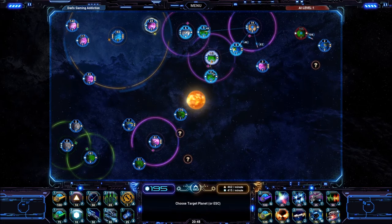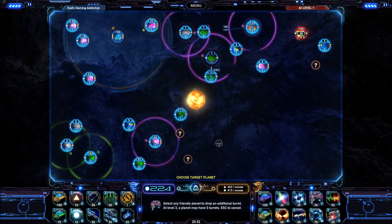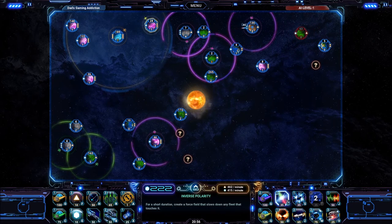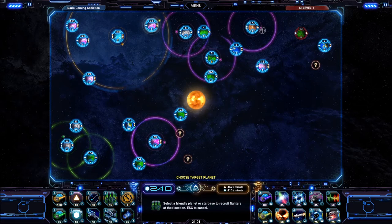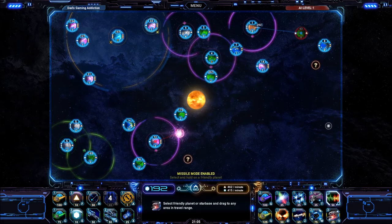Once you're happy with your decision, you typically start off with one planet, and your opponent starts off with one planet. You start automatically generating ships. You're going to send those ships to nearby planets, capture those, and they will start generating ships. So there's a snowball effect — the more planets you capture, the more ships you produce.